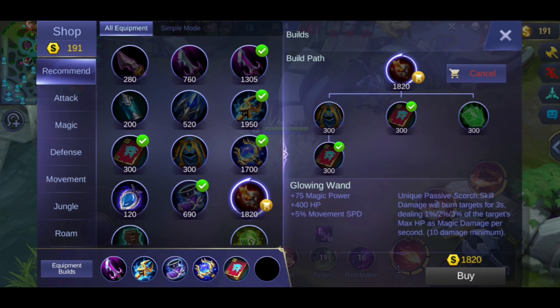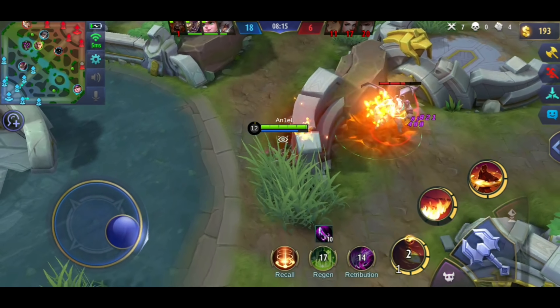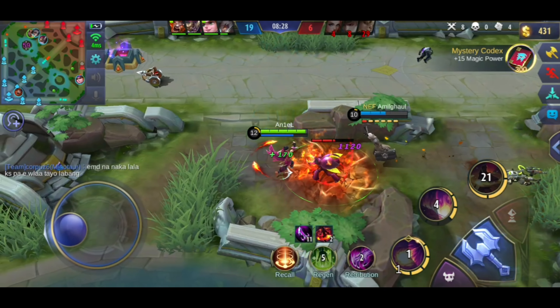Dito, dapat glowing man yung next item ko. Pero dahil nag-i-snowball na ako, didiretso ko na siya ng Holy Crystal. Kung gusto mo matuto kung paano ang tamang item build, meron akong item build guide na ginawa. Gagawa rin ako ng part 2 nun para sa iba pang mga items na wala doon.